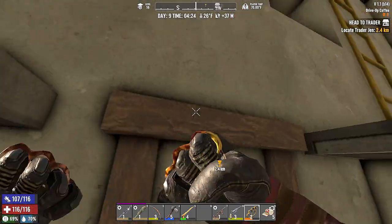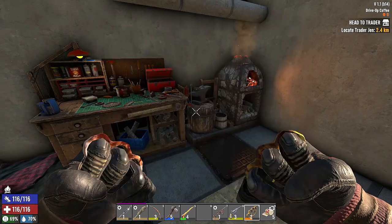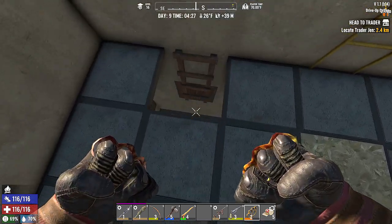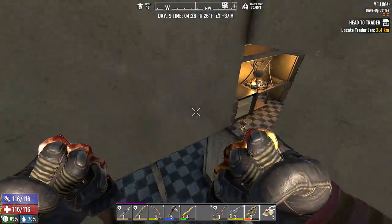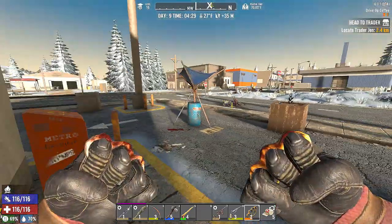We didn't do too much. I made some lockpicks — got eight lockpicks. This is going and burning up some stuff. So now what we are going to do today is the infested clears. That's right, we got two infested clears.